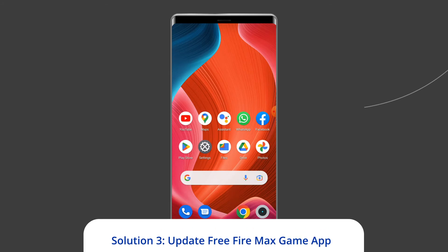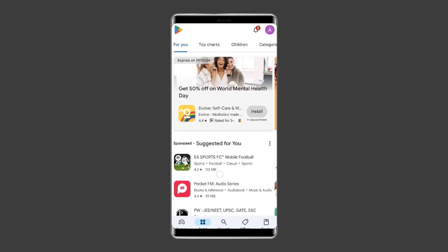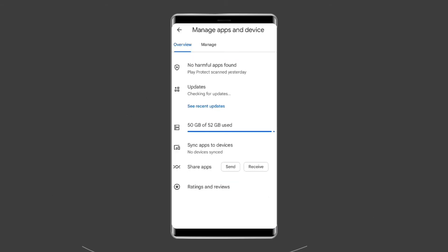If you are using an outdated version of the Free Fire Max game app, with time it starts causing various problems and errors, and one such problem is app not working or crashing. So it is suggested to use the updated Free Fire Max app version to fix it. In order to do so, you have to open the Google Play Store. Next, click on the profile icon and select the option Manage Apps and Devices.